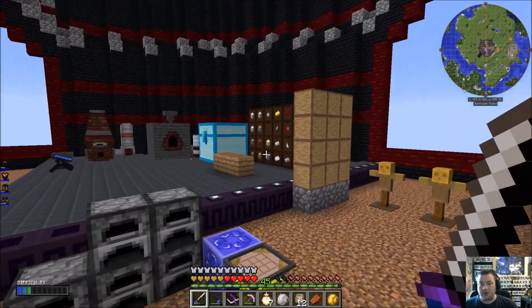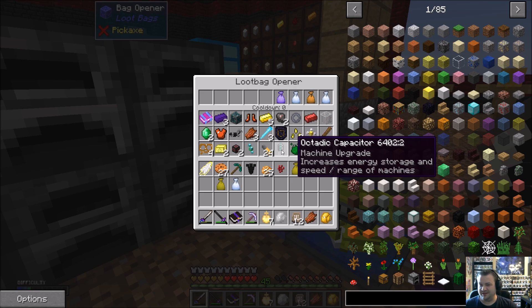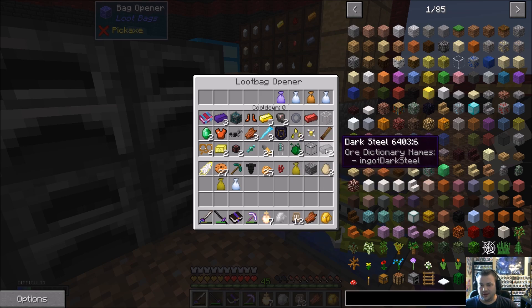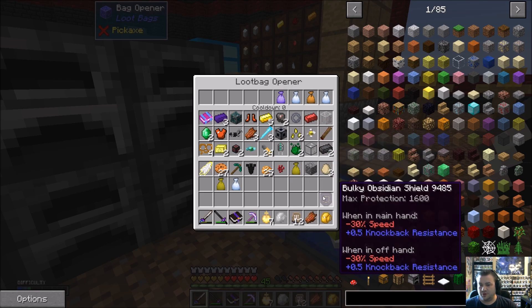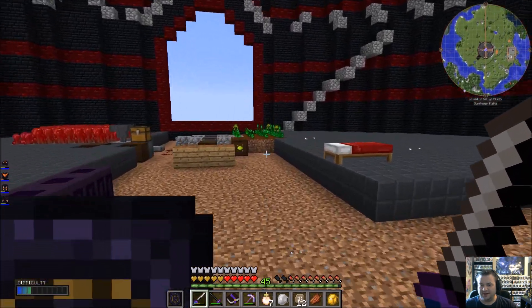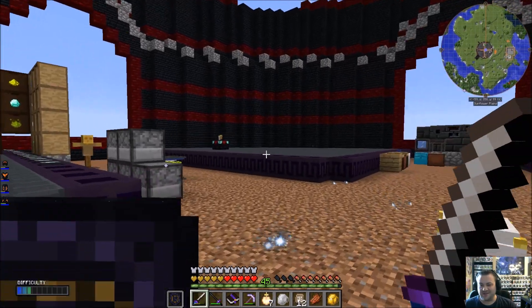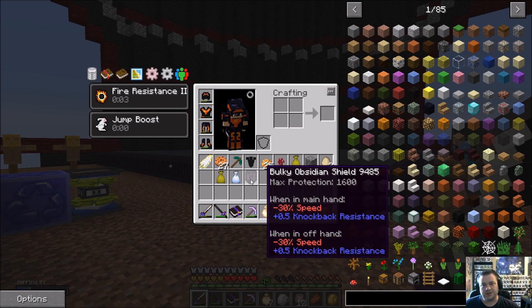One thing I wanted to show you guys — I was opening up loot bags and I got an Octatic Capacitor, and a bulky obsidian shield too. The only thing is you lose speed when you have it on. It's very very slow. But I could throw it on for places like those dungeons — I'm not so worried about speed, but I can sit there and kind of block out damage.